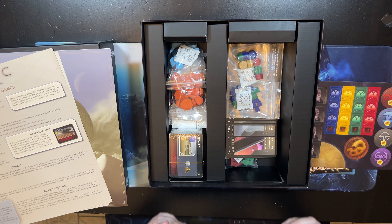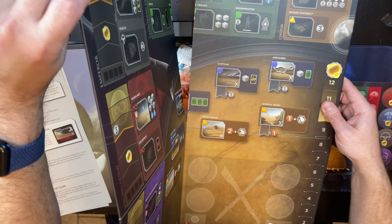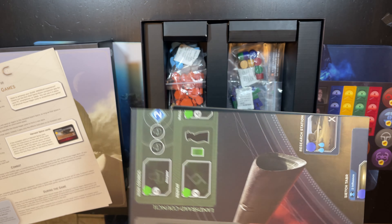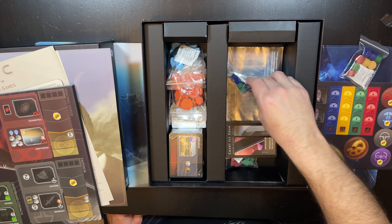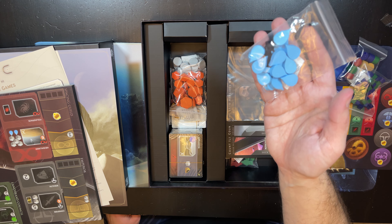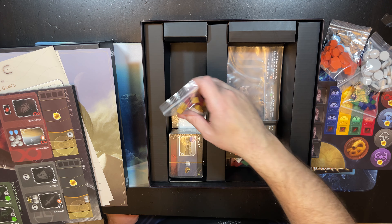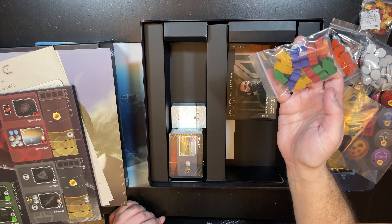I was kind of hoping for better quality since this was published by the same people that did Clank — I was hoping for better quality artwork and components. The board is a little bit bland, which is my main complaint about the presentation of the game. We just have standard cubes and circles. I think the teardrop water resource and what might be the spice look okay, but the rest of the stuff is just kind of bland.